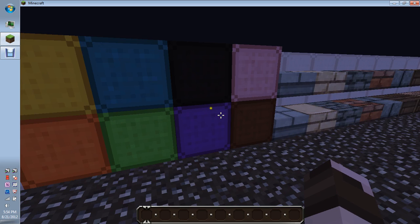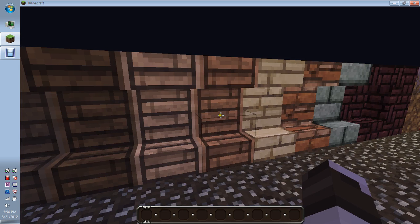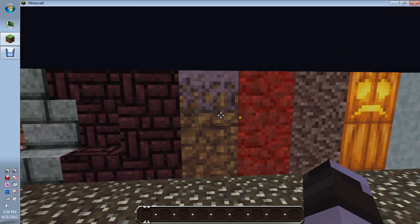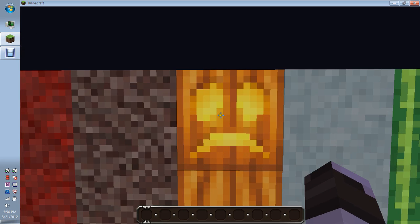Here's a bunch of different colors of wool, and then here are your half slabs, and then stairs — I put them like that because it looks cool. And that's another brick. Here's mycelium, and another rack, and soul sand.